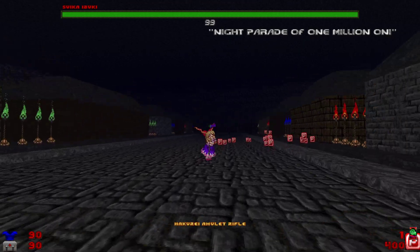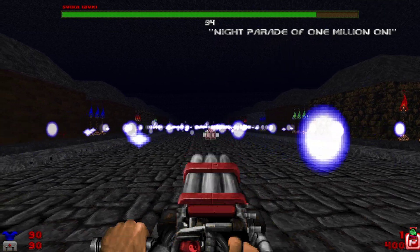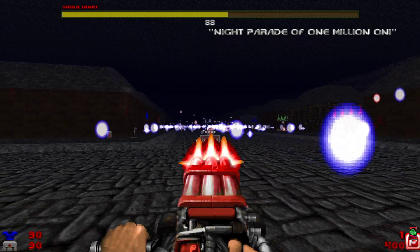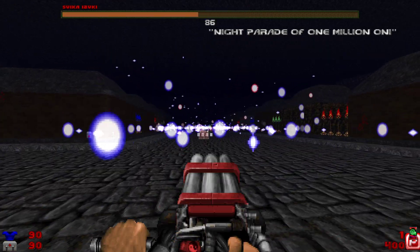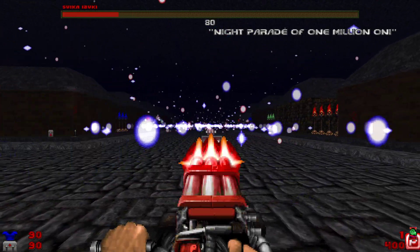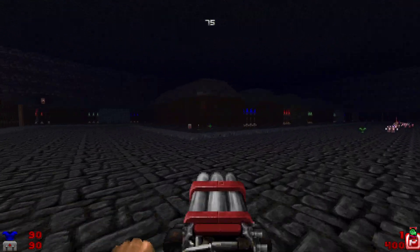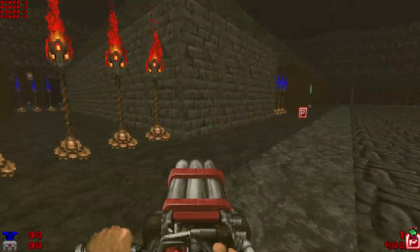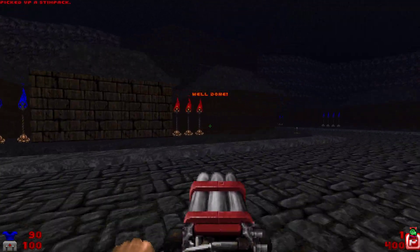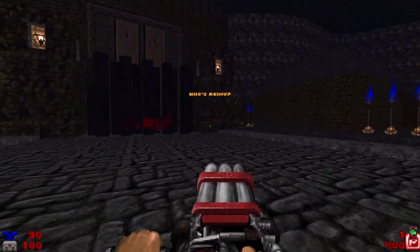Finally, we have the last card, called Night Parade of One Million Oni. This one is actually just plain difficult — there are no tricks to it. It is just a lot of bullets thrown in your face. A little fun fact: spell cards have different names on different difficulties. The Ultra Mode version of this is called Night Parade of One Billion Oni, just as a joke. That was a clean run, actually — that was a good Night Parade.